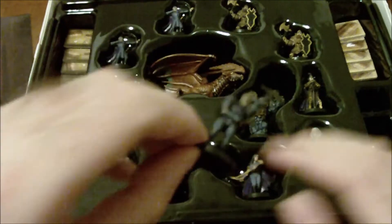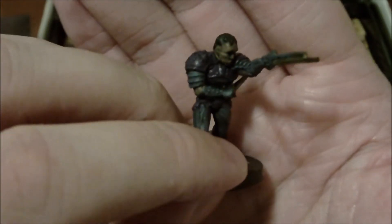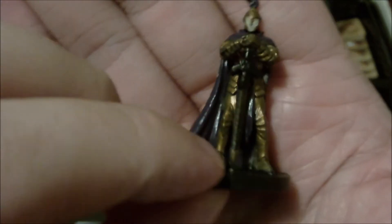Then you've got the half-orc thug — he's got a crossbow and what looks like a rapier. The paint job isn't great but it's a little bit better than the war wizard since that white just really didn't look good. Then we've got the purple dragon knight with gold armor; it's not bad. This was actually one of the rare figures from the original D&D minis line, so I was happy to finally get one — I'd bought a few packs trying to get one and eventually gave up.